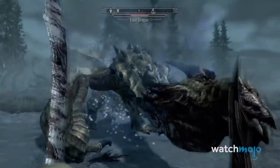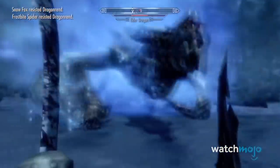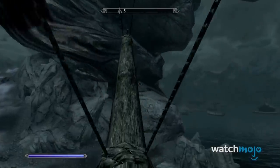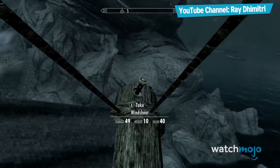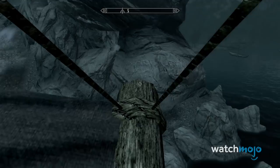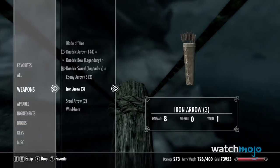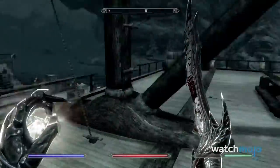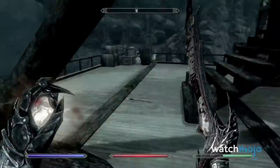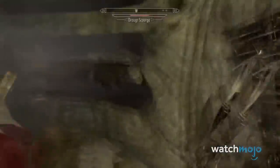It has the ability to stagger any enemy you might face, up to and including dragons, so with good timing you should be able to make short work of any battle. To find it, pick up the Hail Sithis quest on the Dark Brotherhood Path, located on the ship known as the Kateraya. From the main deck, take the stairs at the ship's bow where you'll see the bowsprit, a long wooden beam. Walk along it to discover your prize — the legendary Windshear Sword — and let the slaying begin.